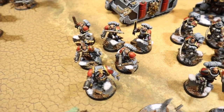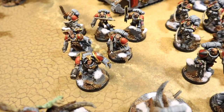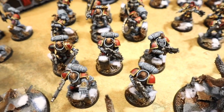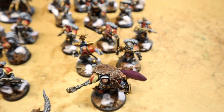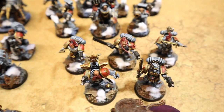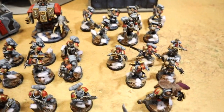For troops we've got Gray Hunters - six of them, five with chainswords and four with bolters, one with a plasma gun, plus a Wolf Guard Terminator at the front with storm bolter and power fist. Then four Intercessors with auto bolt rifles and a power fist on the pack leader. Over here we've got Blood Claws with a Wolf Guard leader in terminator armor with thunder hammer and storm shield, pack leader with power fist, and four with chainsword and bolt pistol.